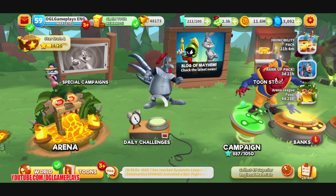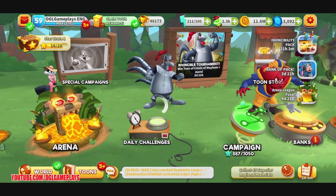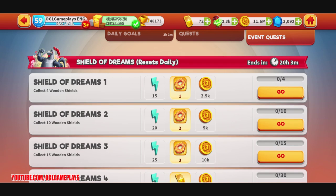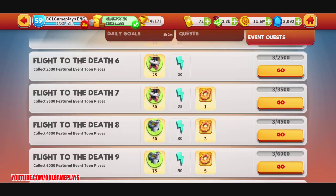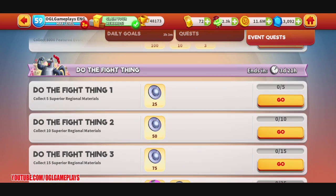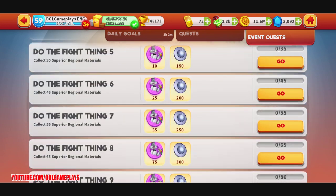For many battles you will need to use less than four tunes, so get ready to alter your typical strategy. There are time-limited quests where we can get stuff. Shield of Dreams resets daily — collect four wooden shields. Then we have the collect featured event toon pieces quest called Flight to the Death, one up to ten. Also collect superior regional materials — don't forget Sunday and Monday are coming, so we'll have at least 42 superior regional materials guaranteed if you go into the docks and use the 10th level.